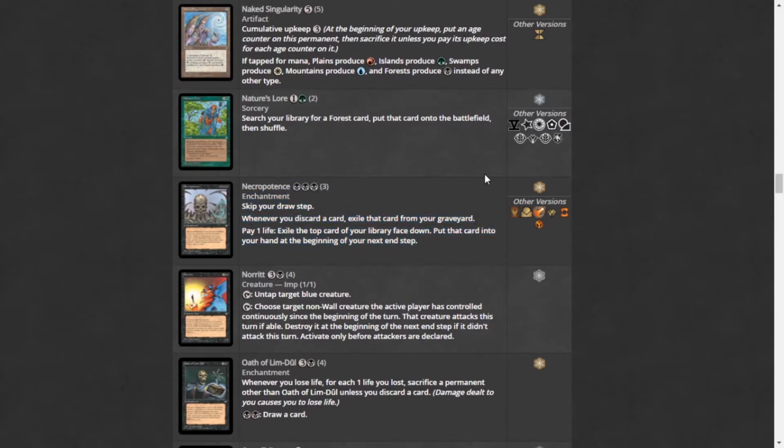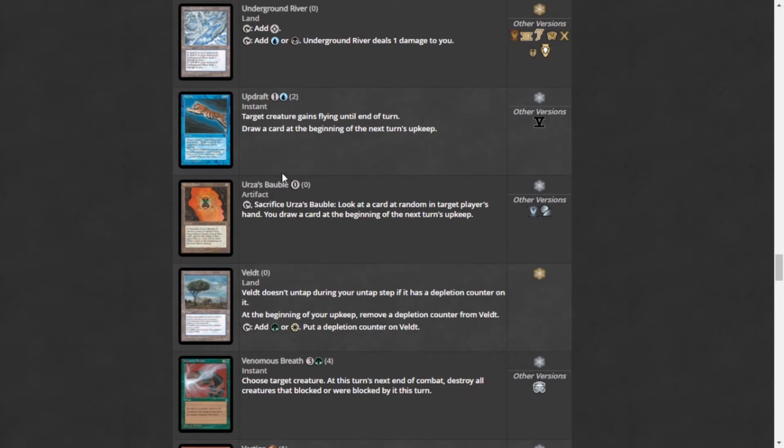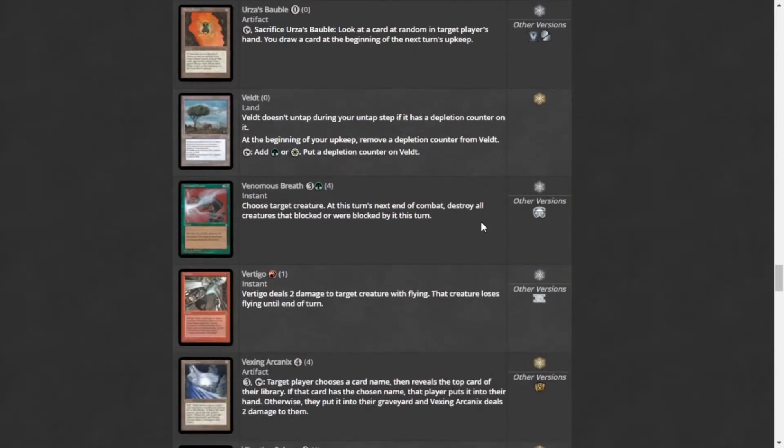More EDH staples — Necropotence: whenever you discard a card, exile it from your graveyard. Pay one life to exile the top card of your library face down; put that card in your hand at the beginning of your next end step, and you have to skip your draw step. Basically you pay a ton of life in cEDH, get a bunch of cards in your hand, and win. You also get Pyroclasm — two mana deals two damage to every creature, a nice board wipe for red. Urza's Bauble is also great: a zero-mana artifact, tap and sacrifice it to look at a random card in a player's hand, then draw a card — a cantrip with hand info for zero mana.